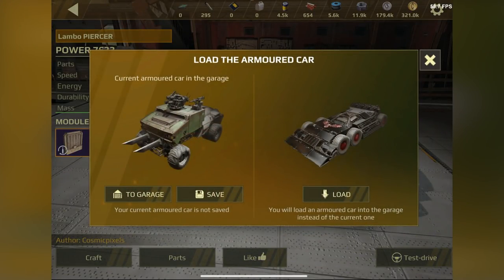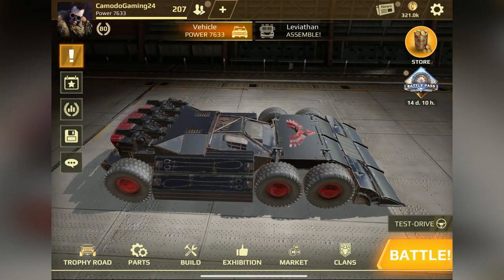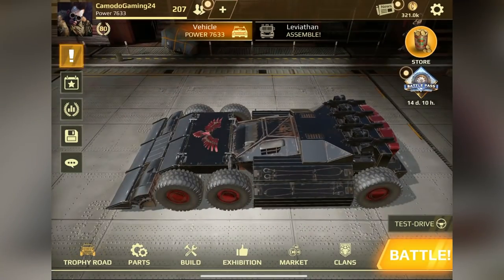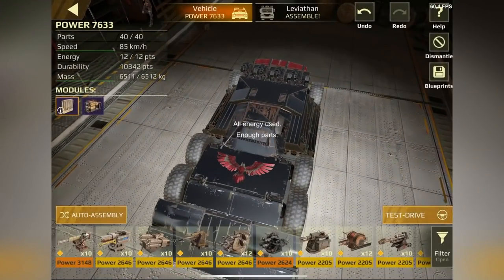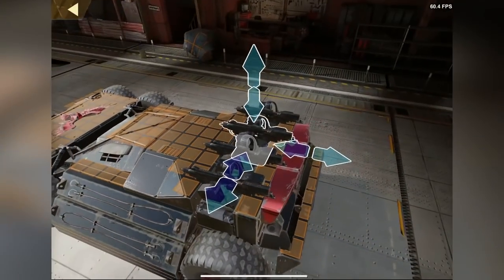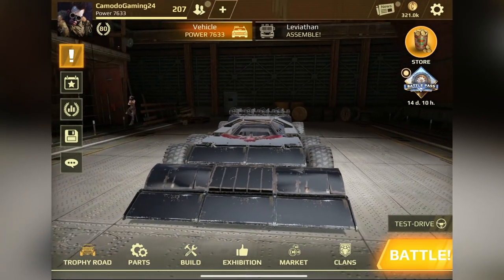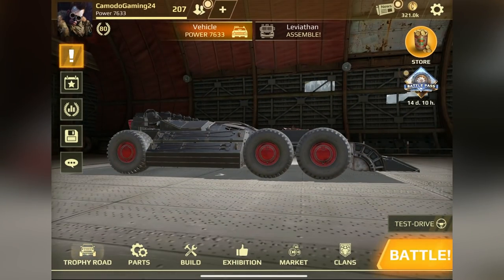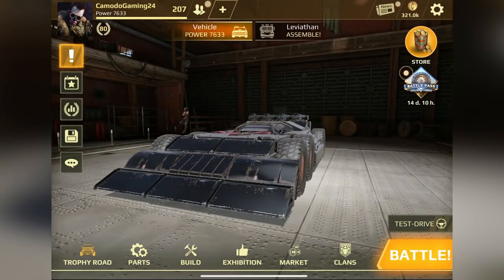We're gonna save our current design to the garage so we can come back and refine it. Look at this thing! I like these guns it has on the back. We could go in and also customize this one — put it on the lift, see what guns we can move around. We're gonna test this. I like that it's a really low vehicle — hopefully we can go under some people's guns. This will definitely be close quarters.